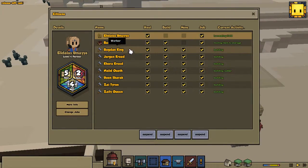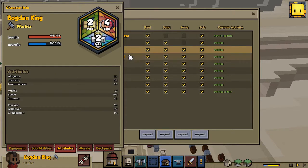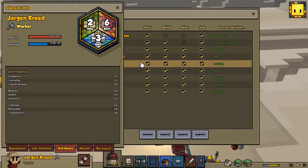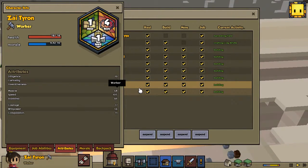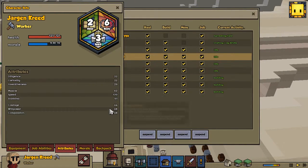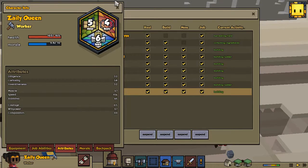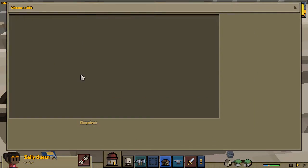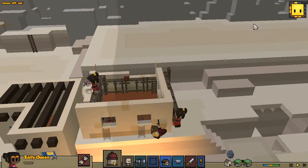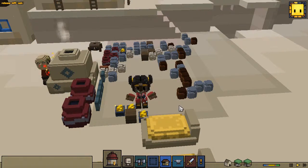We're gonna upgrade one of them. We're gonna click on a person and look at their attributes, go through each one and pick the right choice. Courage is not that strong on some of them. Zaley Queen looks like a really good candidate for the footman. Let's go — Zaley Queen, there you go, you are now the footman!